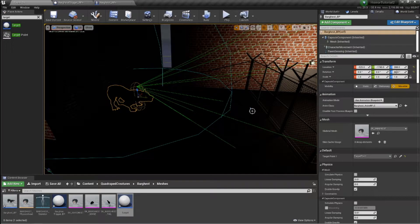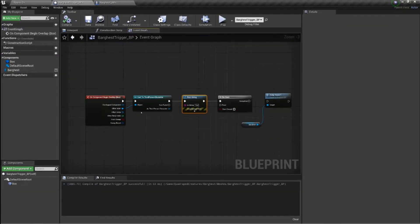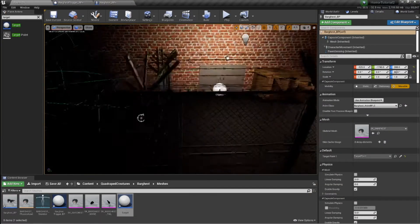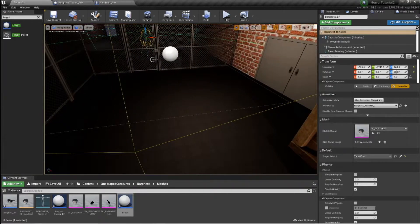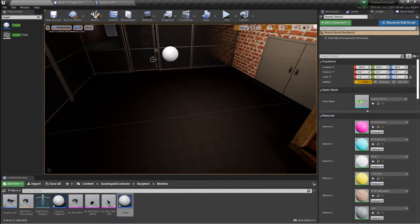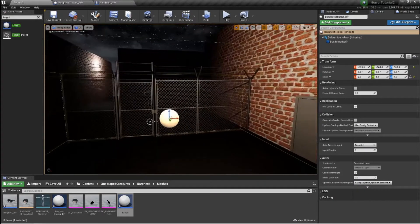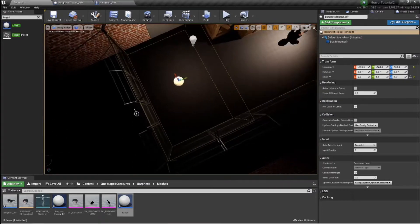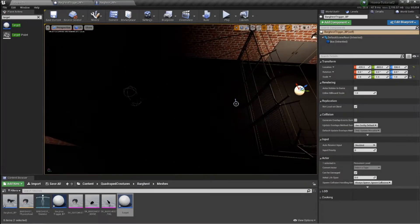So we had our characters and last time we set up our characters with several animations and things like that. I've currently got open our trigger box that we created last time. We're going to ignore this for a second because it isn't actually working at the moment. I have put it in the world — it is here — and you'll see the mesh. I've made it quite big but I'll make it smaller when we get it working.